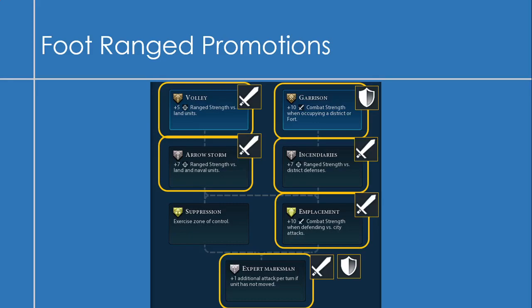Here are the foot ranged promotions. I like most of them — you can't go wrong, they're all situational. I might skip Suppression because I have other units to do that, and I tend not to use my foot ranged units for suppression since they're very vulnerable. Volley is great, then Arrow Storm. If you don't want Suppression, you can jump to the other side and get Emplacement. They're all very good in my opinion.